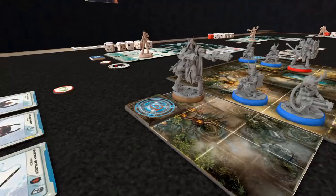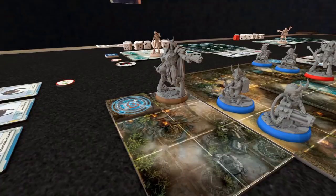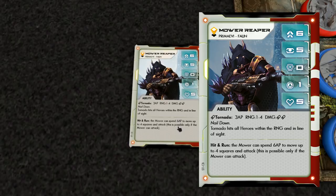The Mauer Reaper is a formidable foe with six rapidity, letting him compete with ACAB on who goes first. His Tornado ability costs three AP at a range of one to four — you need to block two bullets to defend. He also does Nail Down, pinning you in place if he deals any damage. His Hit and Run ability lets him spend up to six AP to move four squares and attack. With a range of four, there's definitely no running away from this guy.